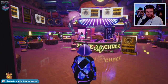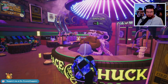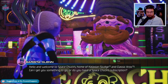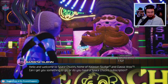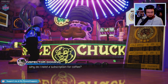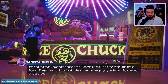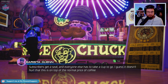Alright, we're in the coffee shop. Lots of weird and wonderful creatures in this. Hello and welcome to Space Chuck's, home of Galaxian Sludge and Classic Rocks - can I get you something to go or do you have a Space Chuck subscription? This guy's got three eyes - great mustache though, many mustaches. Ear stretcher and mustaches. Why do I need a subscription for coffee? We had too many students abusing the wifi and taking up all the seats - they figured they'd weed out the freeloaders from the real paying customers by creating a subscription. Subscribers get a seat and everyone else has to take a cup to go.